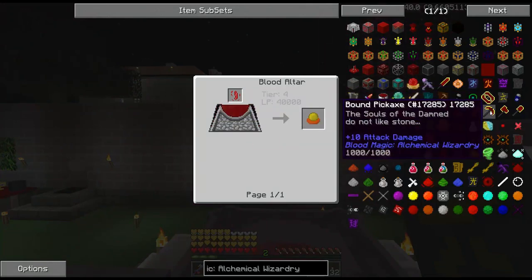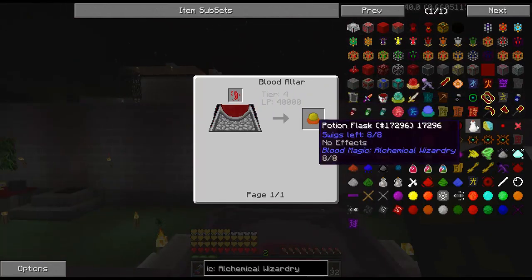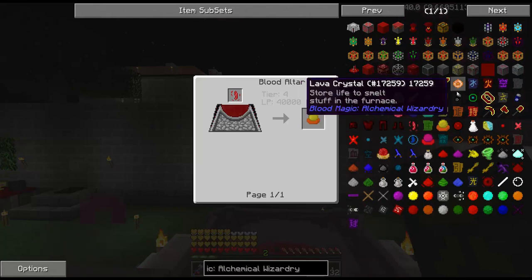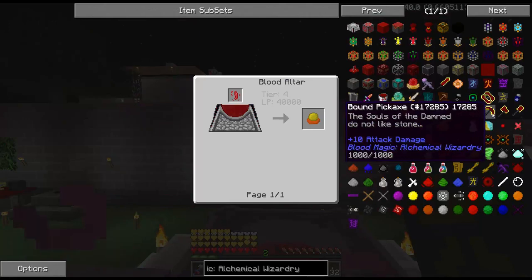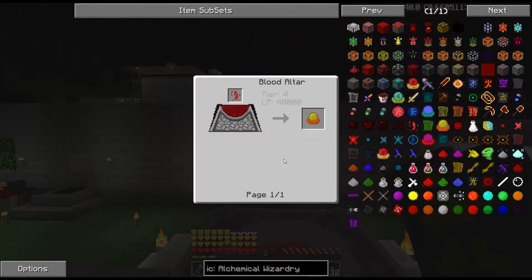Oh, that was the last thing I was going to mention. These are some crazy ridiculous tools — these bound tools. They're disabled — there's no recipe for them. I don't know how you make them anyway, but these things are super powerful. Like the pickaxe, I think it digs like a nine by nine by nine cube every time you use it. It's pretty crazy. They probably are disabled in Blood and Bones.